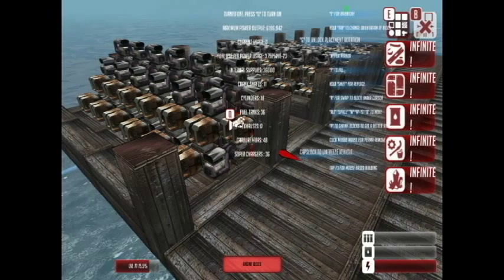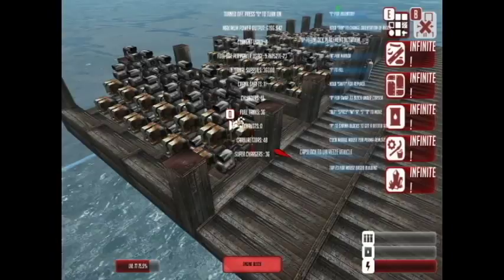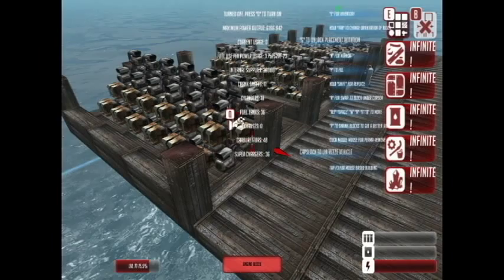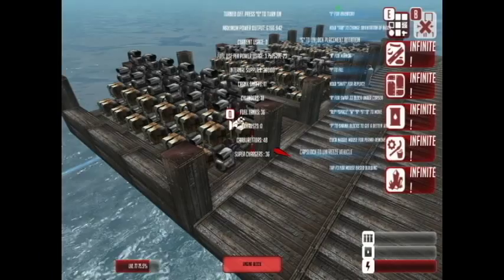It's a very powerful engine - 6196.942, with a maximum power output of 6100 and a fuel usage of 3.7 to the power of 23, so it's extremely efficient on fuel. It's 4 layers high, 7 wide, and 12 long. I've uploaded this engine to the Steam Workshop for From the Depths - it's currently the most powerful and most economical engine in the Workshop, certainly for its size.